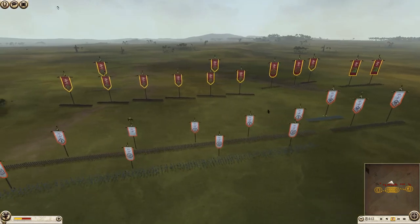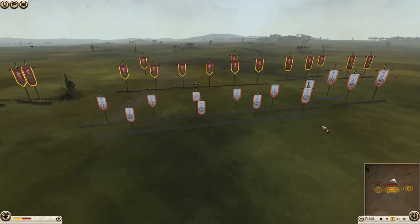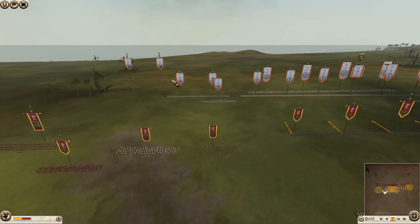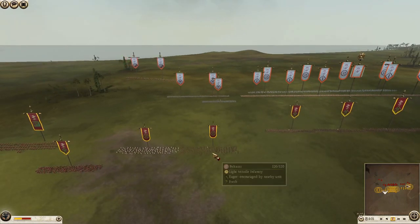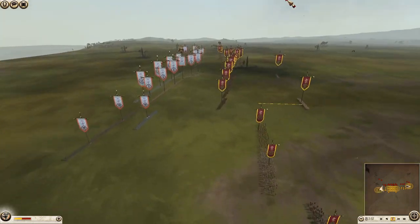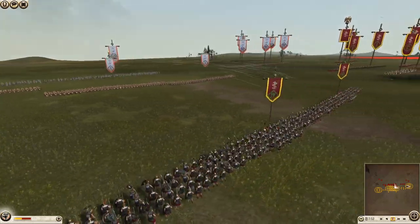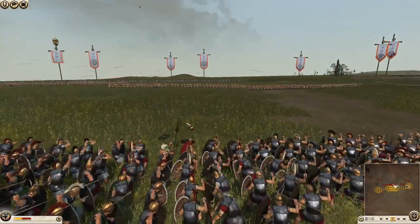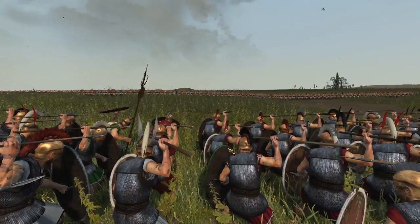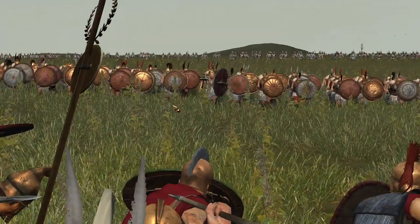And here we go — the first volleys have begun. We have Syrian Heavy Archers taking some shots now. Interestingly, Pergamon has javelins instead of archers, so he's got to get a lot closer before he can start throwing any missiles. But his missiles do a lot more damage. Here comes Seleucid, and Pergamon is throwing a few javelins before they arrive.